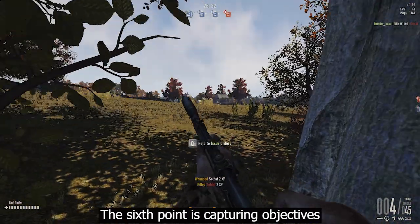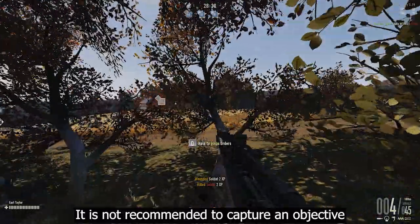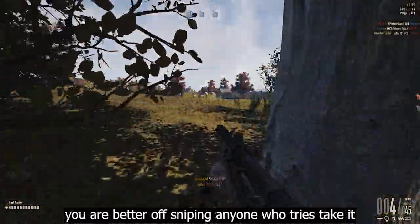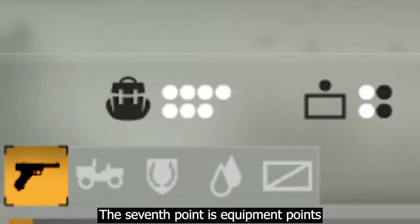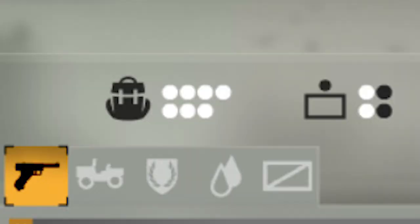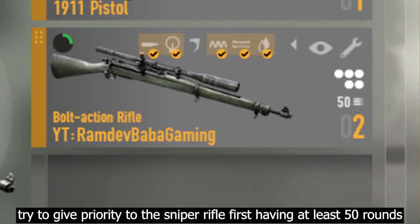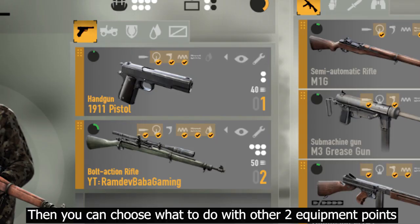The sixth tip is about capturing objectives — it is not recommended to capture an objective as a sniper; you are better off sniping anyone who tries to take it. The seventh tip is equipment points: the sniper has only seven equipment points. Give priority to the sniper rifle first, having at least 50 rounds, then decide what to do with the remaining two equipment points.